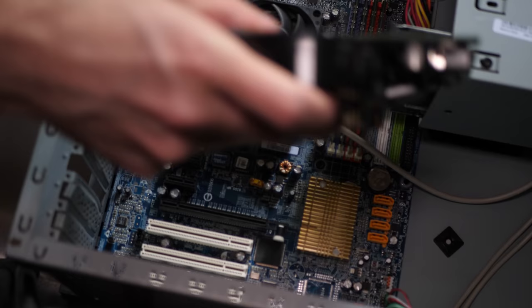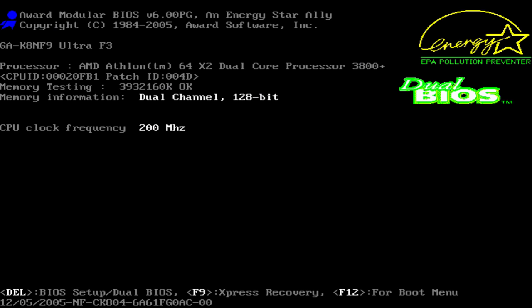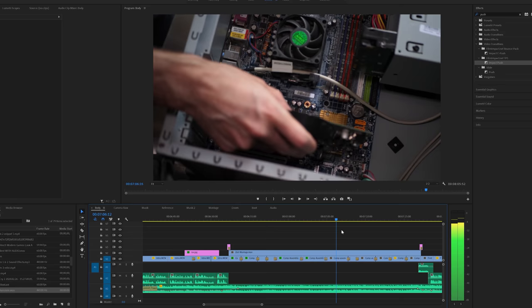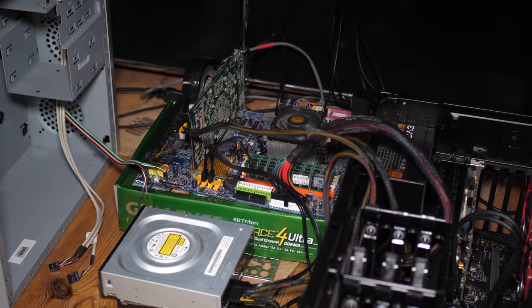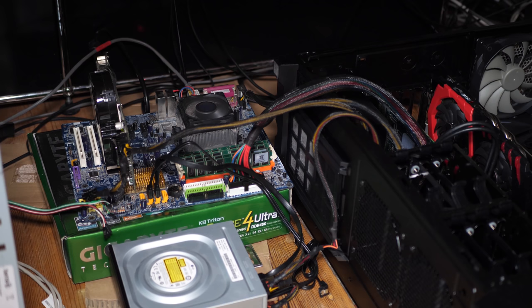The build worked — but not really on the first try. Through the power of montage it looks perfect, but I did try a whole bunch of things. I found out that the Deluxe power supply was the thing not working, so I've set up a Frankenstein monster under my desk where I'm using the power supply from my Core i5 machine to power this one, leaving it outside the case for now.